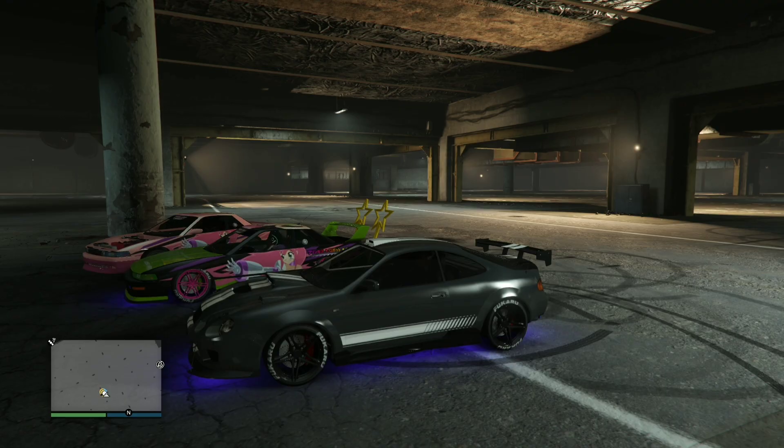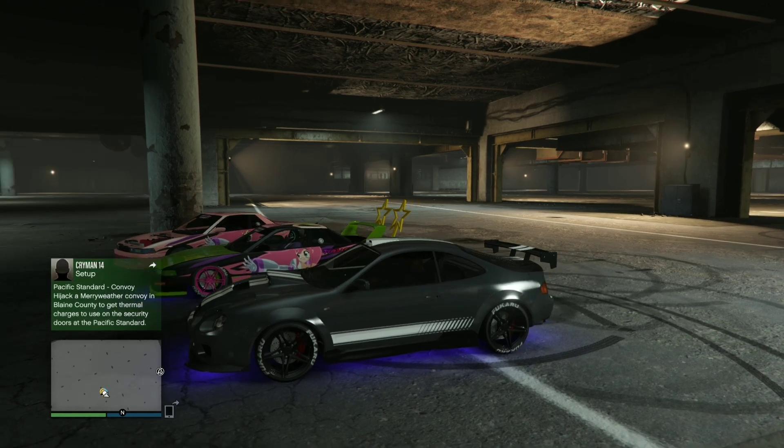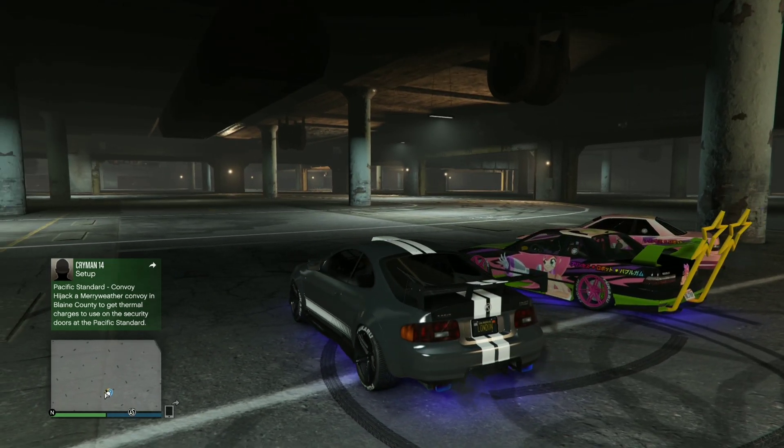Now this is not a bad exploit, to be honest guys. Try it out — you only need one friend. You want to head into the Car Meet underground where you can do your mini races, drifting, all that good stuff. So in this video, what we're going to be doing is my friend next to me...